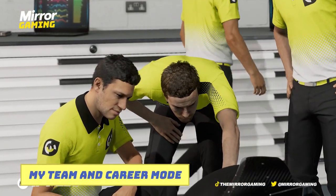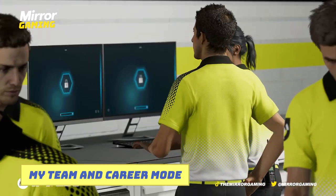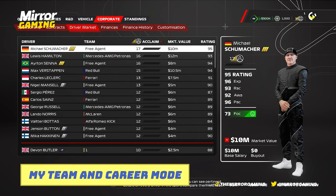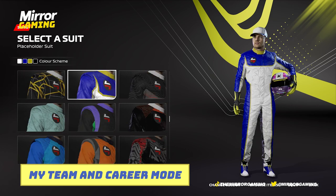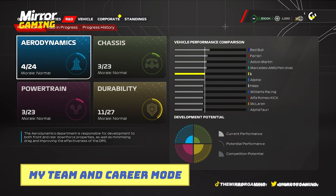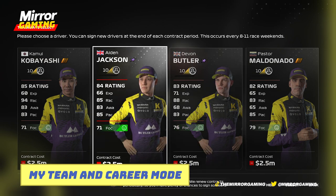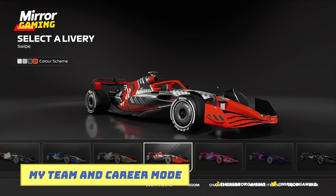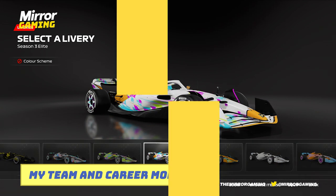Finally, we get onto My Team and Career mode. There have been some changes: updated driver ratings, facility changes, stability improvements, and the in-game presentation has changed — Will Buxton is gone, replaced by Natalie Pinkham, the Sky Sports F1 presenter. But apart from that, there's not many more additions, so people who've been familiar with My Team and Career mode before will find it looks very familiar — the way you select a sponsor, your engine, create your car, and go through the different modes and upgrades is pretty much the same as last year. So if you're looking for major improvements in this area, you might be slightly disappointed.